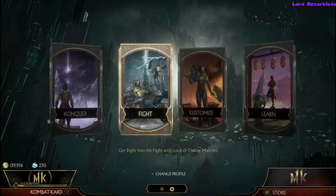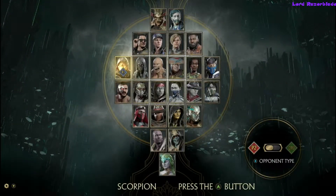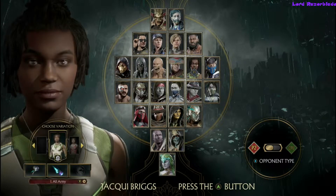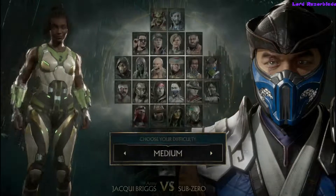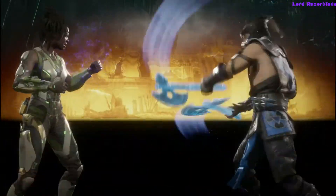Hey guys, we're doing another Mortal Kombat mobile achievement guide. We're going for Pound Town, which requires two different fatalities from Jacqui Briggs. If you've been following my video guides, I went through and did 10 characters for the 'I Want It All' achievement first, then went through and did one-round CPU fights against the AI.